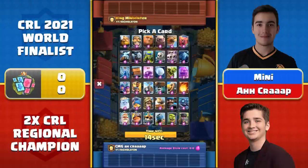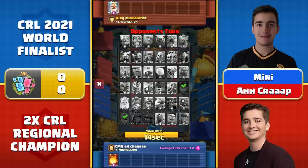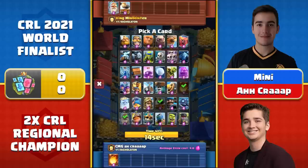Here we go for our first draft. No queen on the board, so monk not as important. A.C. has the first pick spells — Fireball — and that's the first one he picks. That's the only big spell on the board here, so no lightning, no rocket, no poison. Great job by A.C. to grab that right out the gate. We see buildings, mortar, and interestingly Mini going with the monk pick early on, maybe trying to shut down three musketeers, which A.C. actually does really love to play.